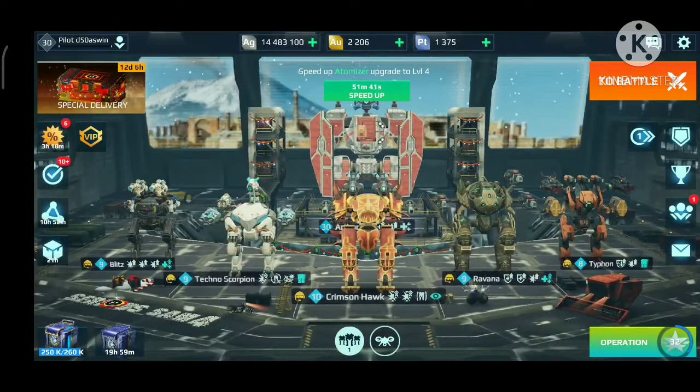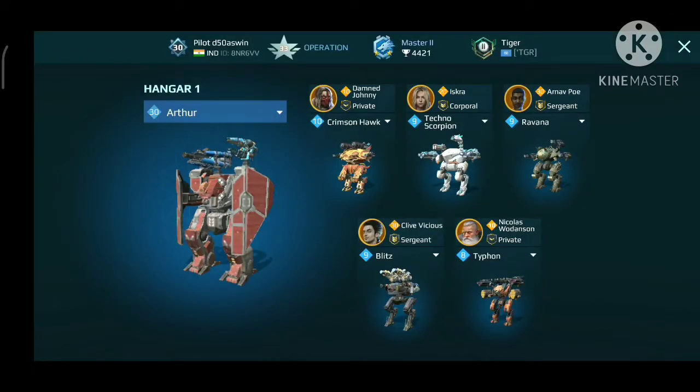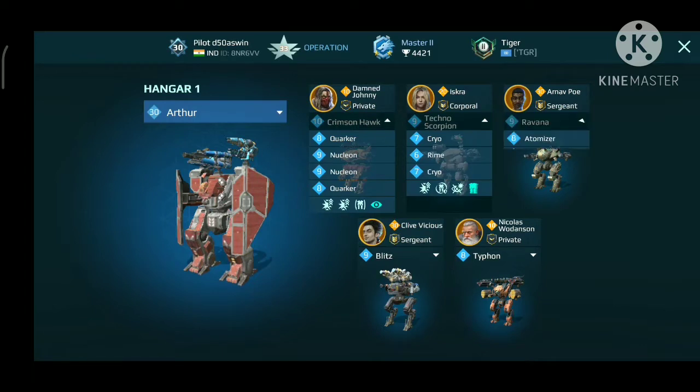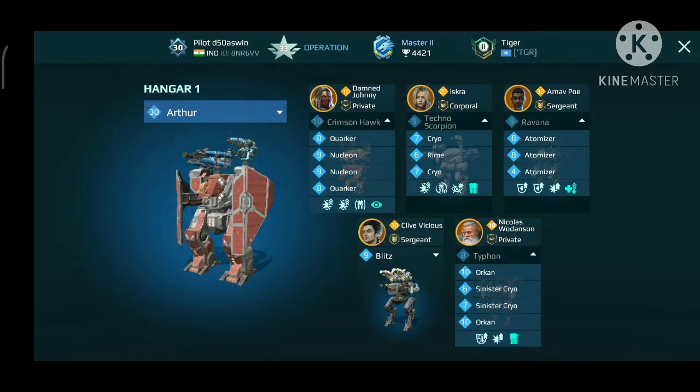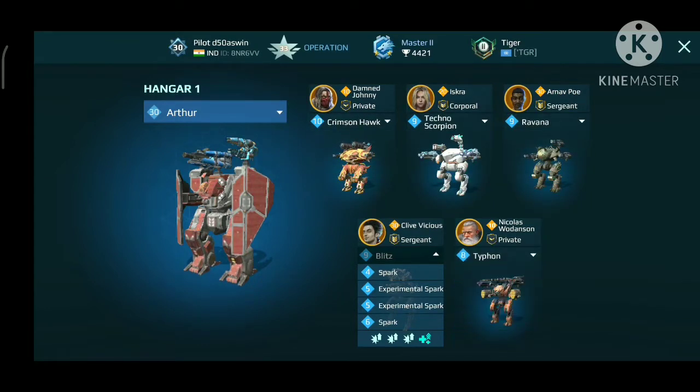Like my hangar — I have upgraded most of my robots to level 9 or more. You can do the same: get robots to level 9 and weapons to level 8. A hangar with robots and weapons at these levels would be pretty powerful.